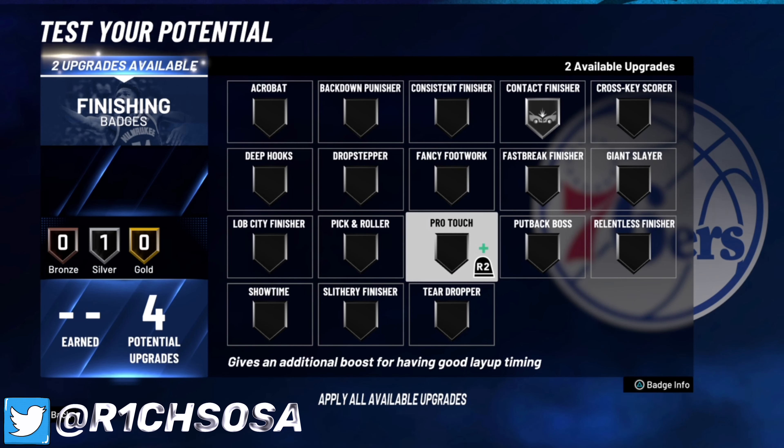For defense, throw on clamps, intimidator, and rim protector. We have two hall of fame badges left — if you're running center I'd recommend rebound chaser, and the last one I'm throwing on is defensive leader to help out teammates. That gives us a total of nine hall of fame badges on this build. The badge setup is 4 finishing, 16 shooting, 10 playmaking, and 20 defense — a total of 50 badges.